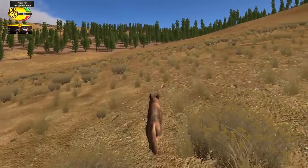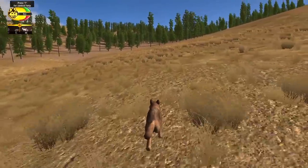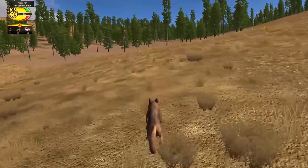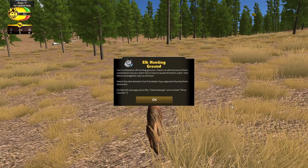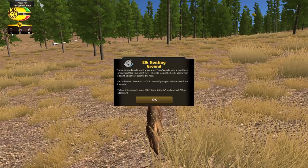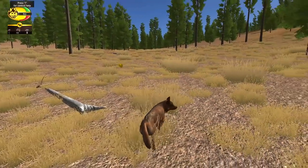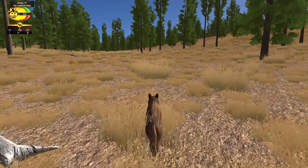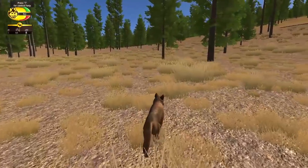So the elk must be in the forest — I can't really see them right now. Those little white icons might just be trees or fallen logs. This is apparently the elk hunting ground. You've encountered an elk hunting ground — there's an elk herd around here somewhere. Use your scent view, which is the W key, to locate the herd's scent, then follow the brightest color to the herd. Watch the wind direction — oh, maybe that's what that windy icon was? You'll do better if you approach the herd from downwind. Does that mean from this angle then? Because it looks like the wind is blowing toward us now.